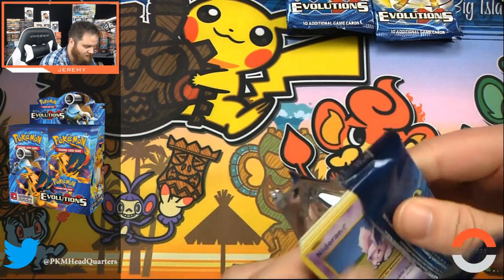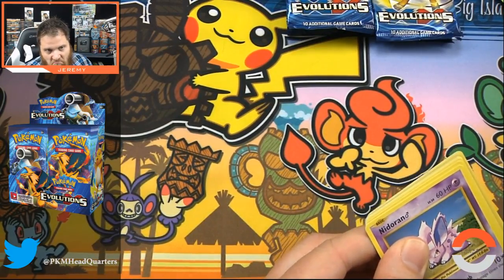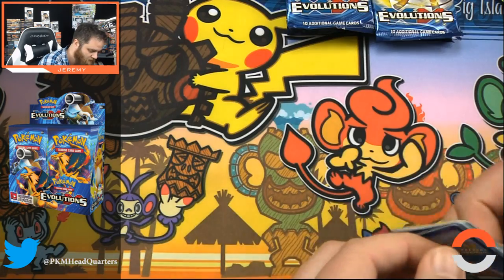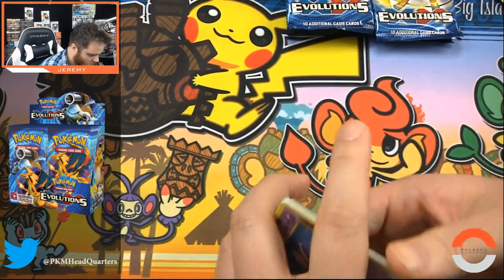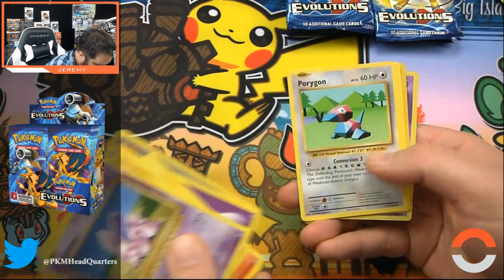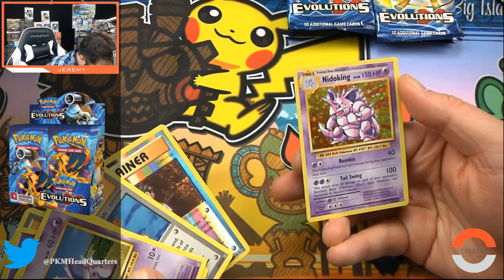I don't know if this box has anything left to give, but if we want to just be insane, the Dragonite EX would be a pretty spicy pull. Misty's Determination in full art or Brock's Grit — I'd really appreciate it. Pikachu, a lot of Porygons lately. There's the Brock's Grit foil, but not the full art. And Nidoking with Rumble and Tail Swing.